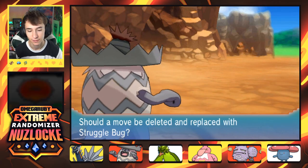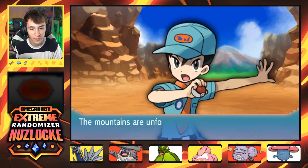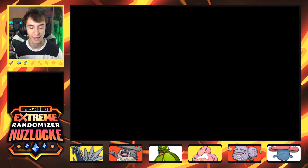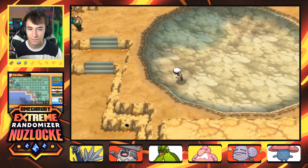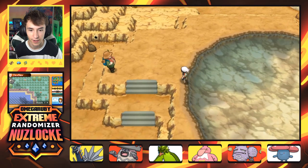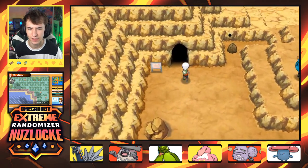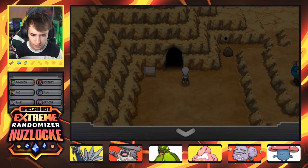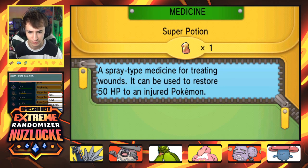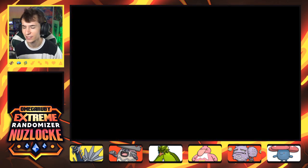Struggle Bug — why am I trying to learn Struggle Bug right now? We're level 24, we are way past that. I'm pretty sure there's a fight in the cave in this game, right? We did this part like maybe in the last stream. Yeah, there's actually a cutscene here and I'm pretty sure a battle too, which is definitely how it should have been always. Doesn't really make sense for this area to not have a boss fight — you pull up on two teams.